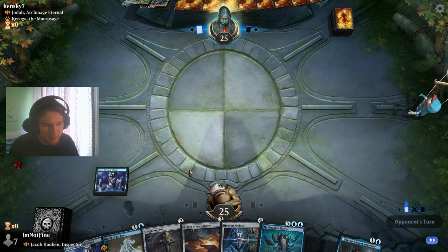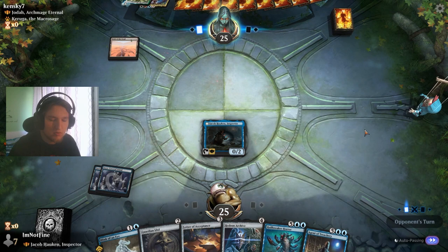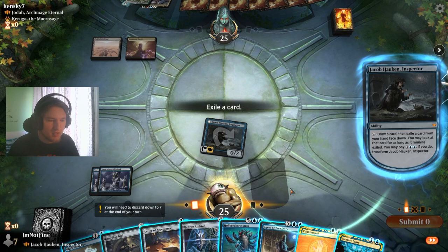If I don't draw a third land, I'm going to play Jacob on turn two, because I really want to guarantee that land drop. If they remove Jacob, that's okay I guess. Let's activate our commander. Man, that is unfortunate.